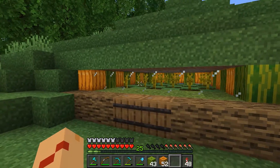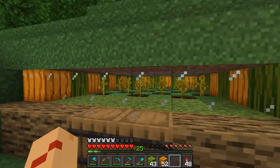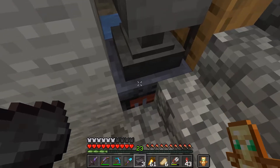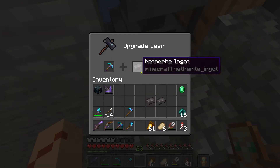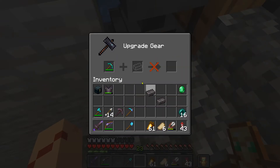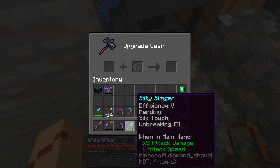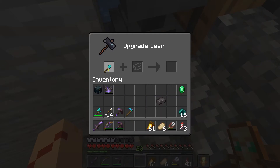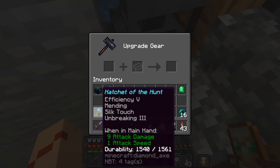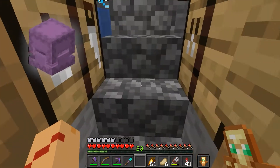Much better, much prettier, and we got some lighting going on in there with jack-o-lanterns. I decided to take a little trip to the nether and got three netherite ingots for my tools. I got my pickaxes already - I'm thinking the axe, mainly because in this day and age, in this war, I really need to defend myself. And you know what else I need? Shulker boxes.